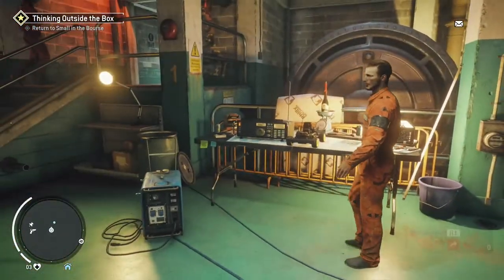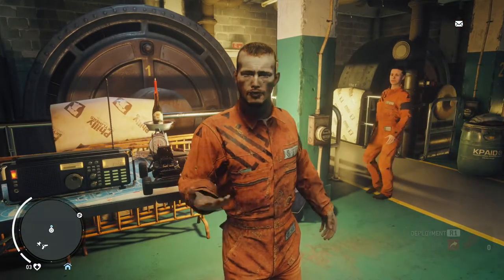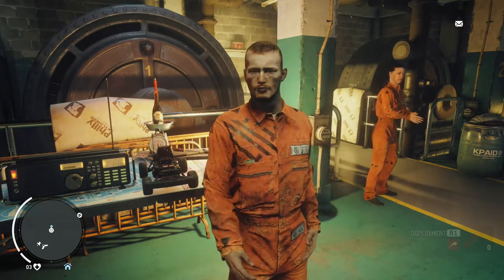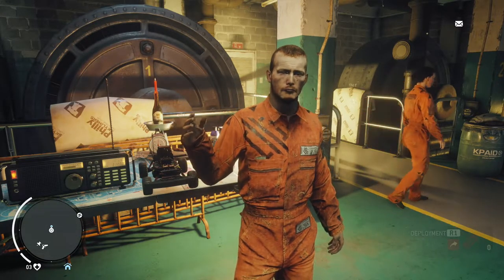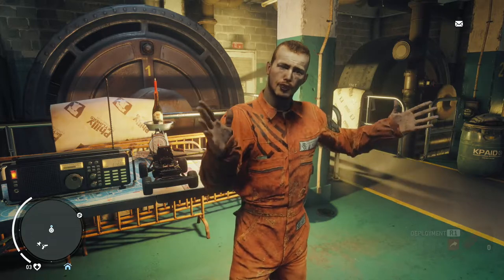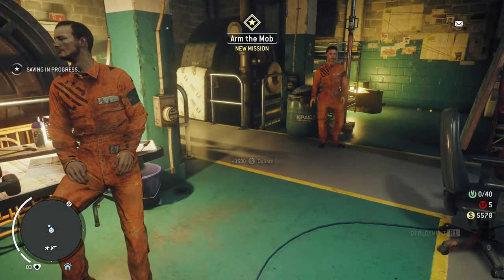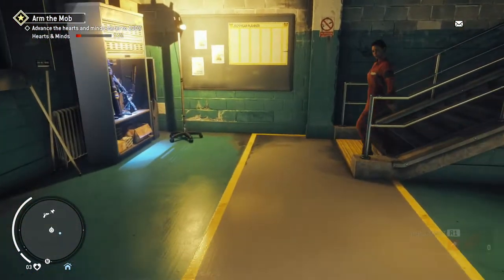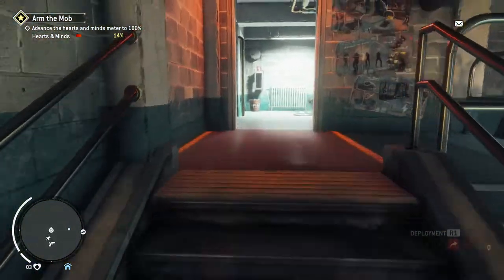Mickey's being held in maximum security over at the police station. We need him, Brady - he knows the tunnels better than anyone. You need to get over there and bust him out if we're gonna get into City Hall. The police station is a tough nut to crack - the KPA have it locked down tight. But if we can get some support from the other inmates, we might be able to get them to do the dirty work for us and bust that place wide open. It's just gonna be one of those get the hearts and minds up to a hundred type things. I really, really hate this game mechanic.